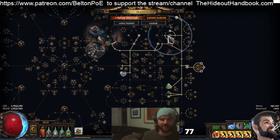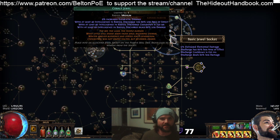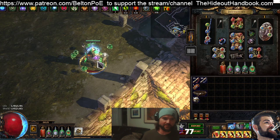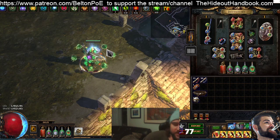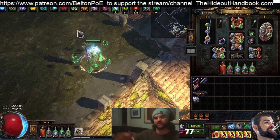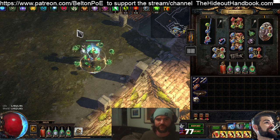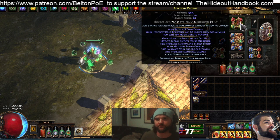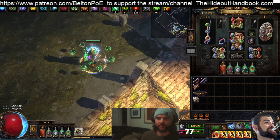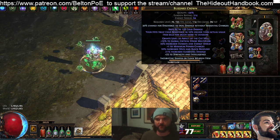One of the downsides of Endless Misery is that you deal 60% less damage. However, that allows it to be cast four times a second instead of having a two-second cooldown. So you're getting 60% less, but in the same time period you're casting Discharge eight times — more than makes up for it.